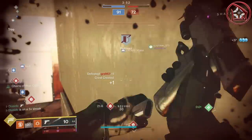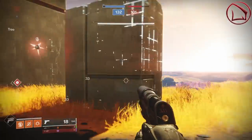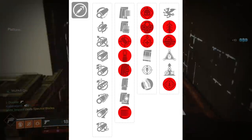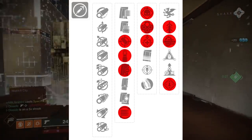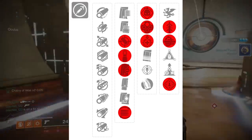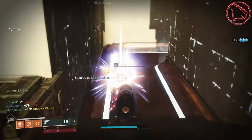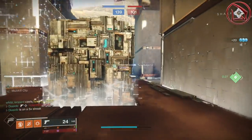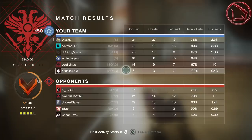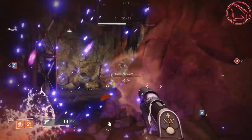Many of you are wondering what perks or perk combinations to look for. The recommended perks include: second column — Accurize Rounds, Steady Rounds, Drop Mag, or Flare Magwell; third column — Demolitionist, Outlaw, or Underdog; fourth column — Quick Draw, Multi-Kill Clip, or Rampage. The lethality roll I recommend is Multi-Kill Clip, Demolitionist, Drop Mag, and a Counterbalance-capable barrel.